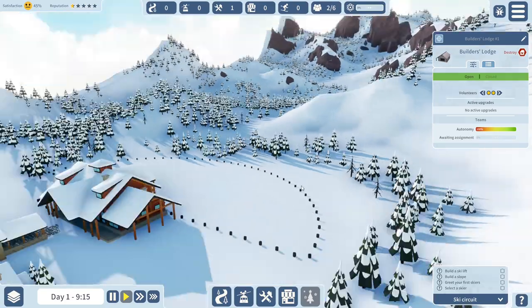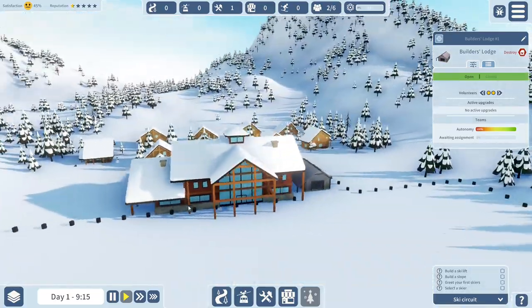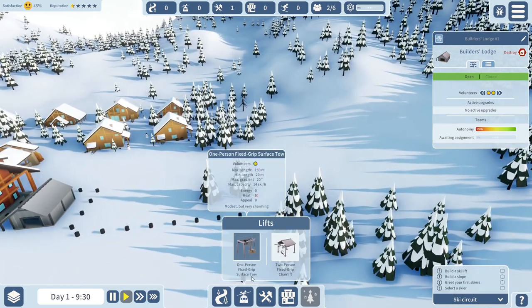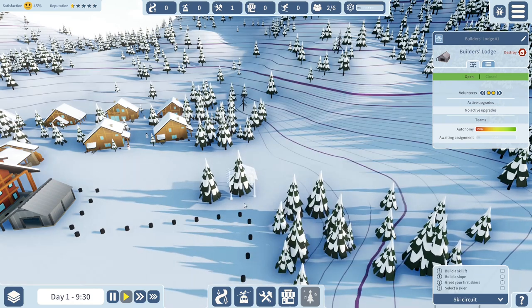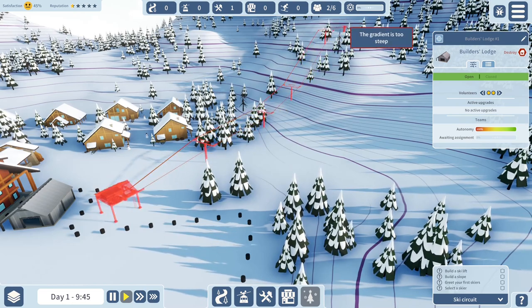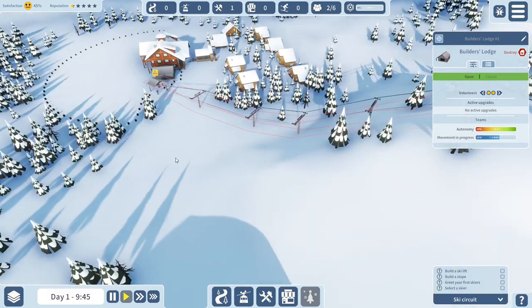There's nothing in the line of money, which is an interesting snippet - I'm not sure if that's something coming in the future. I was wondering if we should start with a mild little slope. So let's get our very first ski lift. We've got a one-person fixed grip surface toe at 14 skiers per hour, or a two-person fixed grip chairlift at 24 skiers per hour. Let's go with the chairlift because it has higher capacity.